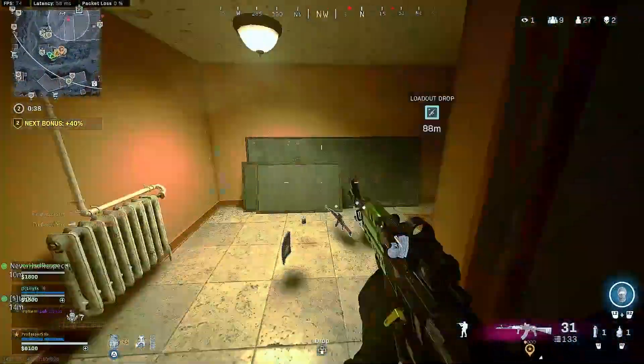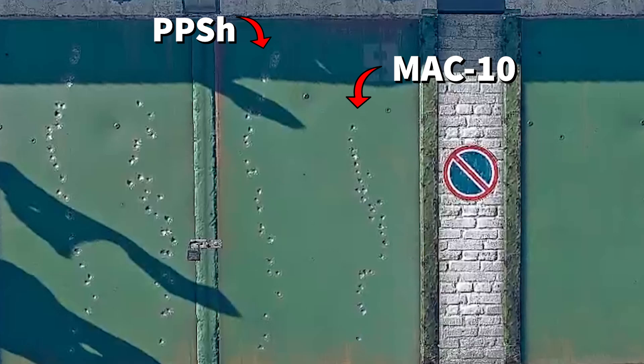Let's take a look at the recoil pattern. As you can see here, the PPSH is on the left and the Mac-10 is on the right. The PPSH does have more vertical recoil than the Mac-10, but it is tighter horizontally. The Mac-10 does have more horizontal recoil — you can see that it veers off to the right, then slowly corrects itself on the left. Both of these are very easy SMGs to control.